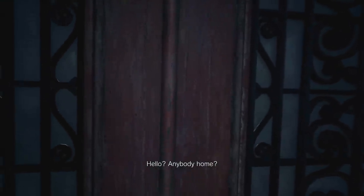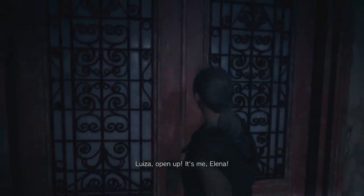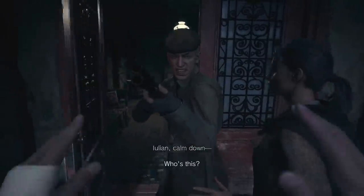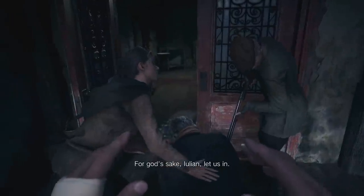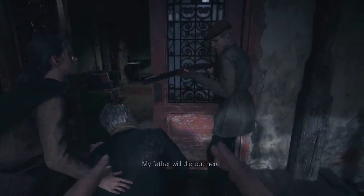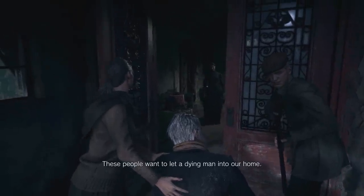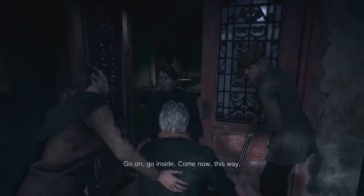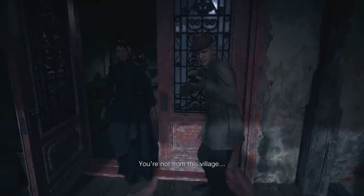Hello? Anybody home? Maybe a familiar voice. 'Louisa! Open up, it's me, Elena!' 'Stop shouting - you'll draw the monsters.' 'Who's this?' 'A friend.' 'Stay back.' 'For God's sake Julian, let us in!' 'No, they'll smell the blood. You'll endanger us all.' 'My father will die out here.' 'That's not my problem.' That guy's a dick, isn't he? 'If Elena trusts you, then so do I. Come inside, Ethan.' Respect - you respect me, I respect you.